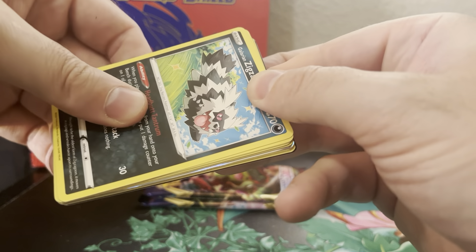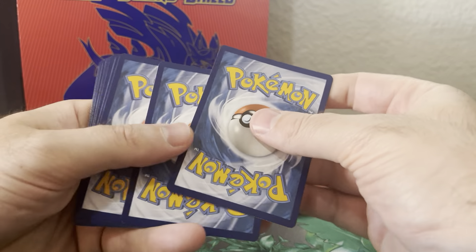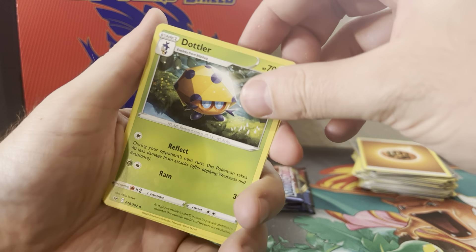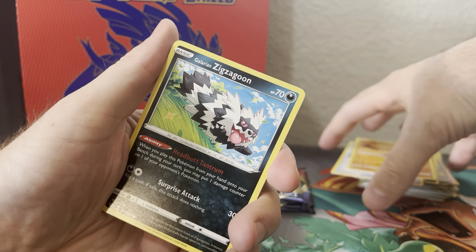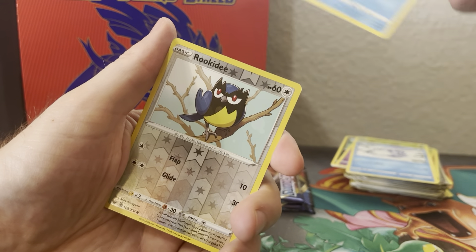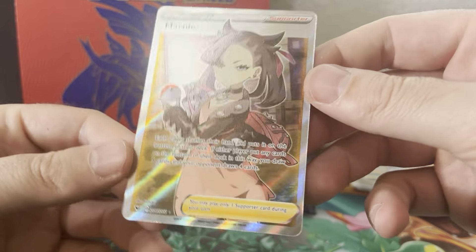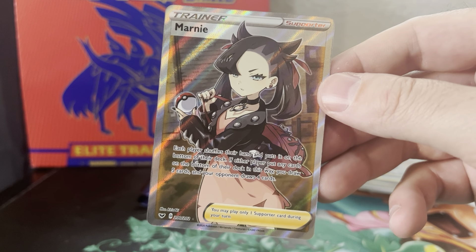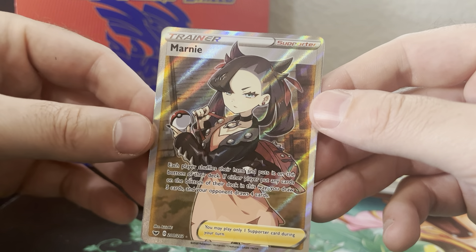Oh my god, what is this? I didn't even mean to do that — I apologize. I'm spoiling everything for you. Oh yeah, I was talking about holo patterns. I just don't like the Sword and Shield holo pattern whatsoever. I can't wait for them to get off of Sword and Shield, which I know might be a while, because Sword and Shield is still going stronger than ever. Oh my god, we got the Marnie, guys. You may play only one supporter card during your turn. Very good.